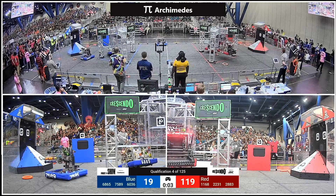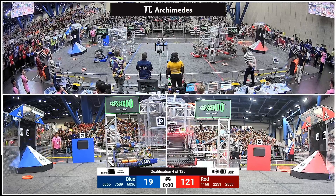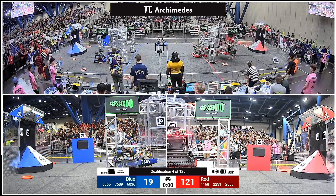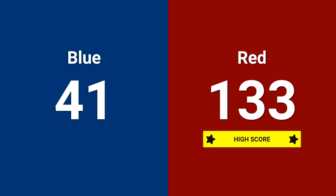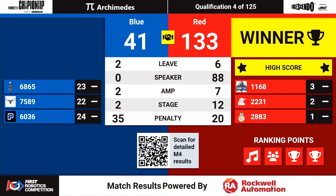We've got a trap over here on the Red Alliance side. We've got two robots in the air and a trap. Blue Alliance, we've got two robots parked. The Lions will come away with a new Archimedes high score of 133 points and four ranking points. Well done, Red Alliance. Blue Alliance coming alive near the end — 41 points on the board for them. We'll see them all again many times during the course of this tournament.